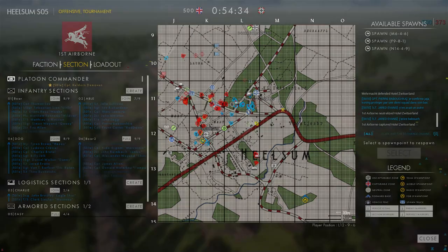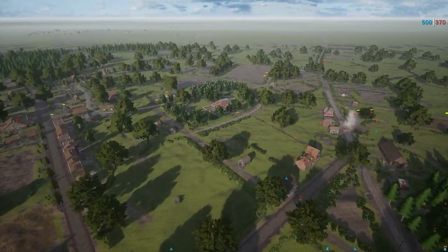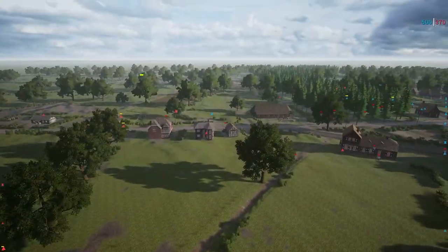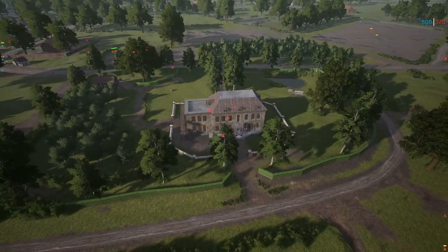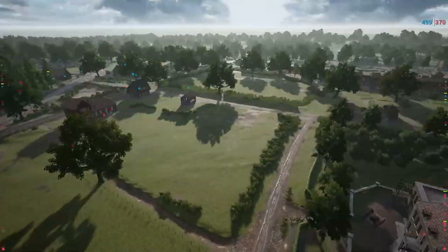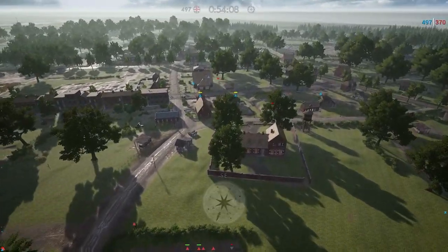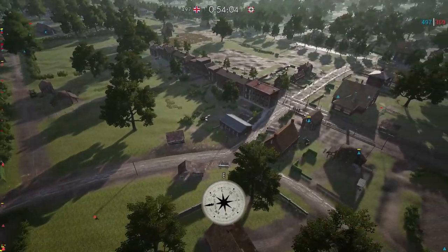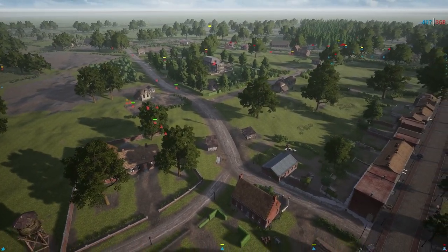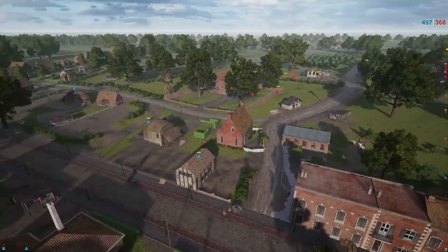Now they're pushing up on Healsome, which is this villa right here. On some layers there is a 20 mil or an 88 in the yard, but not on this layer. This is a pretty tough one to push — lots of open ground to cover. 501e has some infantry over in the south already, which is a decent area to push from. The windows of the villa don't see that way as well because of the tall trees on the side.